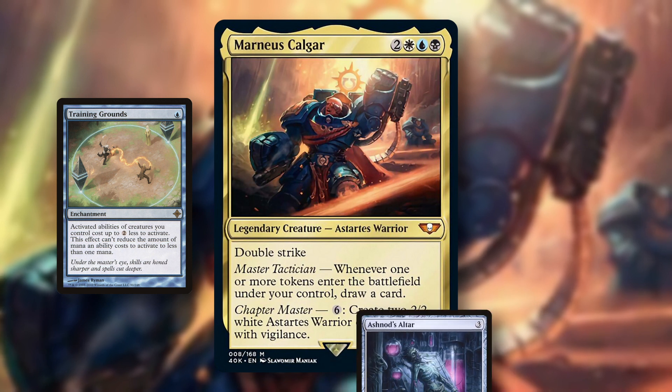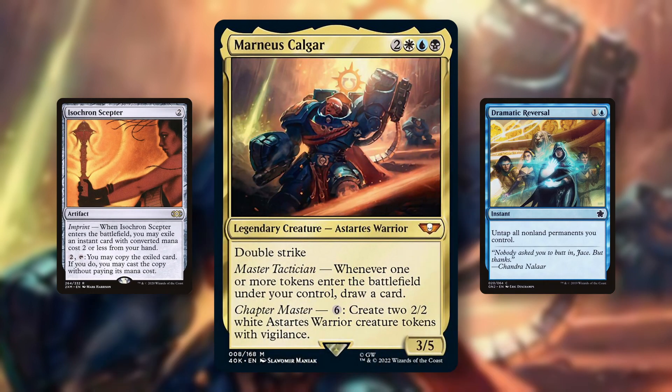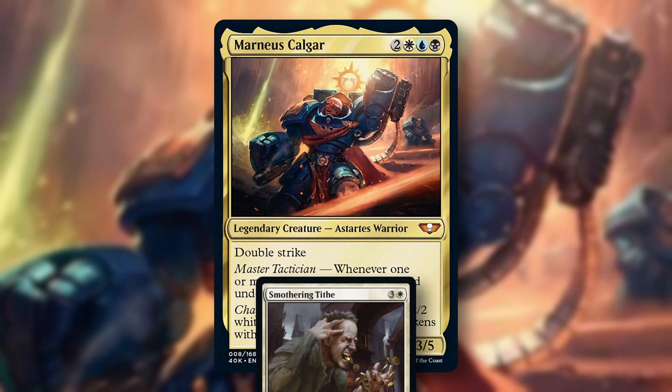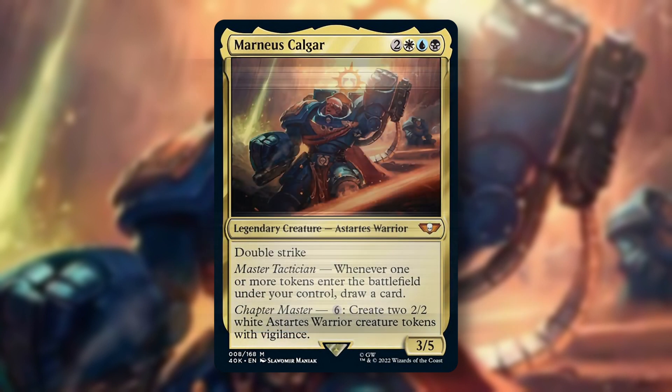Add Ashnod's Altar to that and you can draw your deck. The activated ability is also a dump for infinite mana, so this commander works as an outlet for Isochron Scepter plus Dramatic Reversal, which will give you tons of creatures and allow you to draw your deck. We've got a good color identity, card draw, token engine, compact combo and value packages. One card that absolutely gets broken with this commander is Smothering Tithe — every time your opponents don't pay for Tithe, you get to create a treasure token and draw a card. That's just crazy.